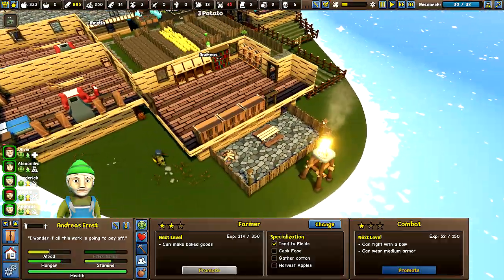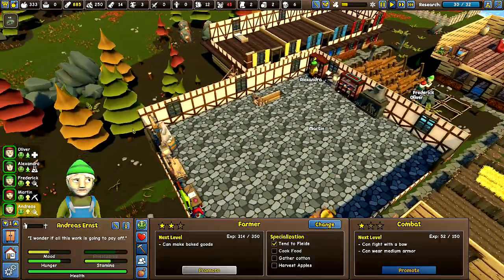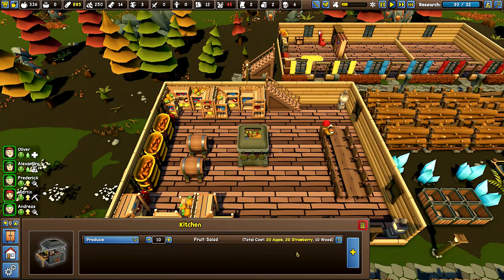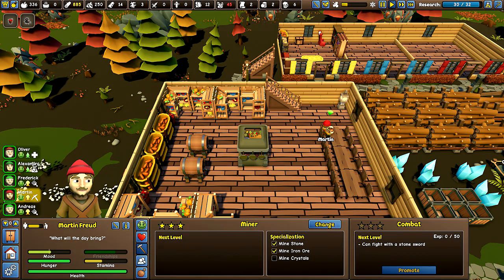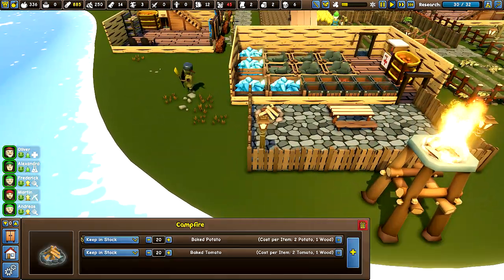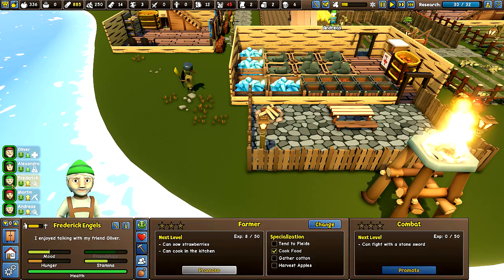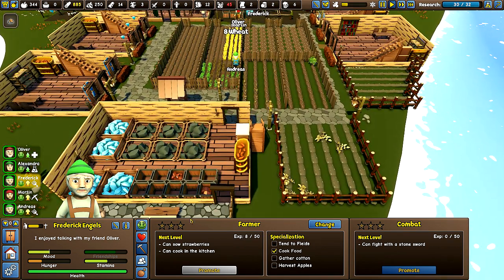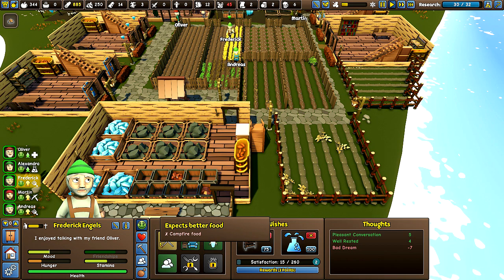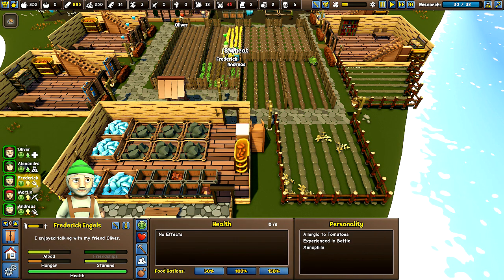So we're going to have Frederick — I don't think he can do this yet. He's not high enough level to actually cook over here. But we're going to have him make campfire food at this point. Frederick, I want you to cook. See if we can get these expectations up so that maybe we can get somebody to have kids.